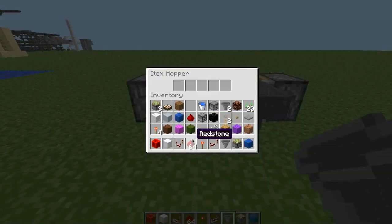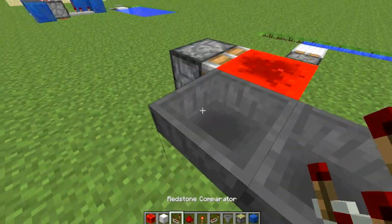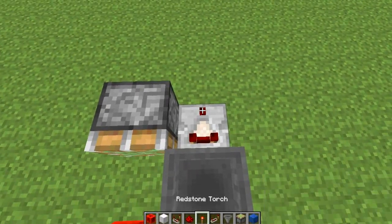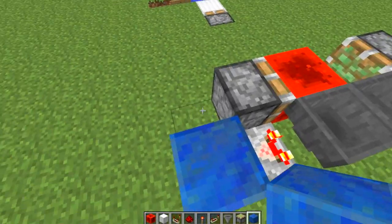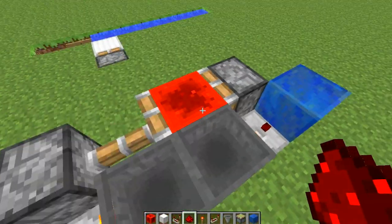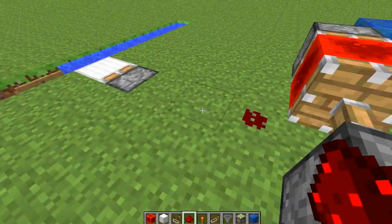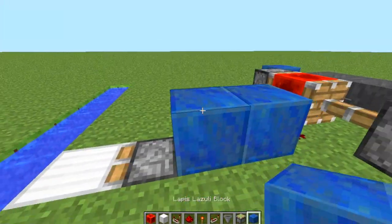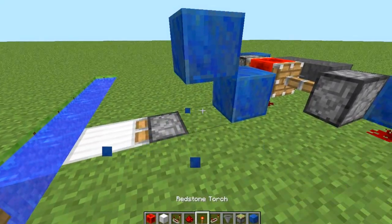It doesn't matter when you put the items in — I guess I could just put a couple in now. But next we need a comparator on each side. Then we need a block on each side — I'll just use lapis to show that it can be any block, really. We need one piece of redstone. And now this timer will start to go back and forth.